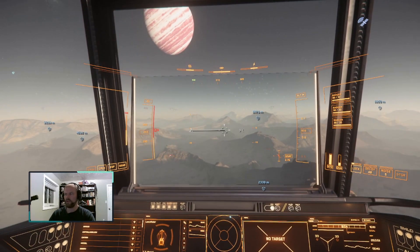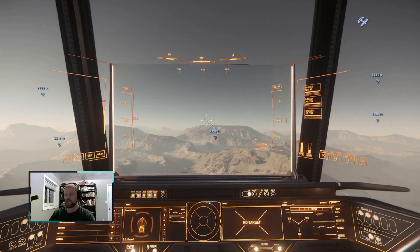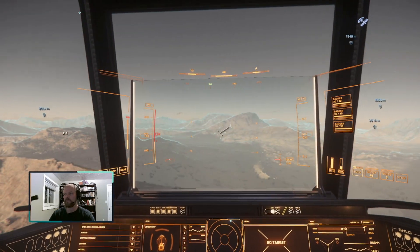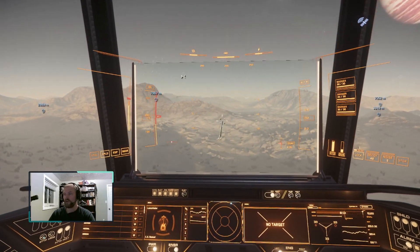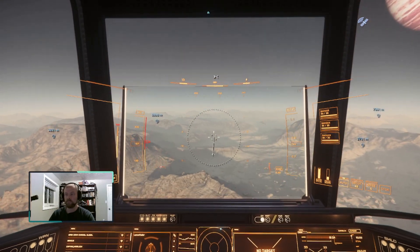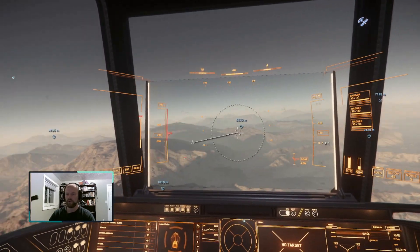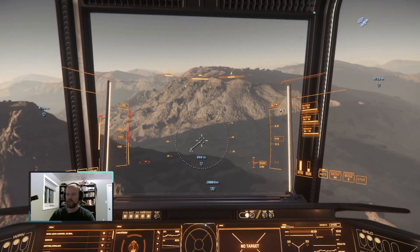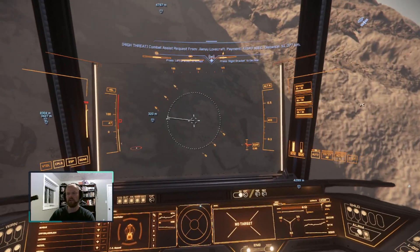All in all, if you're looking for a starter vehicle that's going to be a good freighter, in my opinion there's not really a whole lot of competition for dedicated freight movement. It's got a fair amount of firepower — three Badger laser repeaters on gimbals. You could upgrade them to size two repeaters if you were willing to take them off gimbals and put them on fixed mode. I kind of don't recommend that because the Nomad is not really all that nimble.